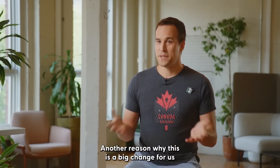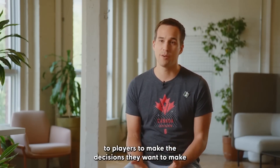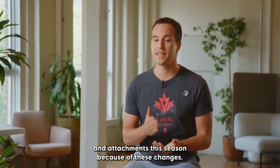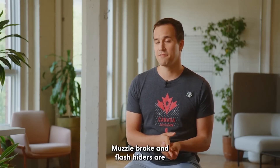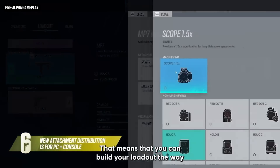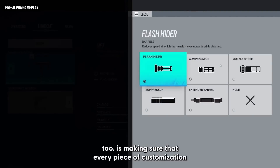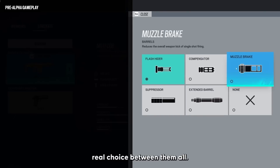Another reason why this is a big change is bringing customization and tools to players for their loadout. We're really opening up customization and attachments this season. If you want to deal with recoil, we give you new options. Muzzle brake and flash hiders are coming to all of these weapon families. We're also bringing more grips — angled and vertical — and more scopes than ever before. That means you can build your loadout the way you want to play, and you're not stuck with a limited weapon. Silencers will now be available without the damage debuff.